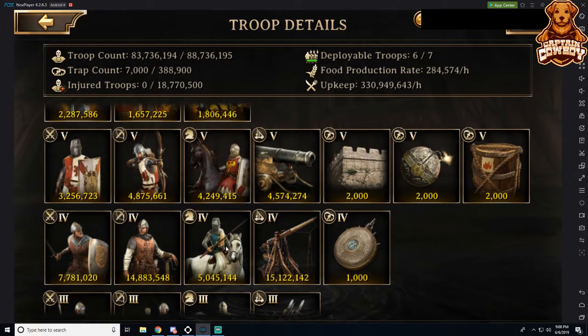Now we move up to T4s. When we move up to T4s, we want at least one third of our 10 million or higher T3s to be our T4 archers. So if we have 10 million T3 archers, we want at least 3 million T4 archers. We also want the counter equivalent for T4s — cavalry counters archers. So if someone is trying to counter our archers by sending cavalry, we need to utilize infantry to defend our archers, because our archers are going to be at a disadvantage. So we want at least 3 million T4 infantry and 3 million T4 archers.